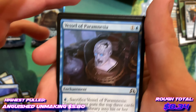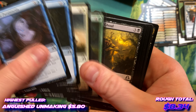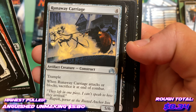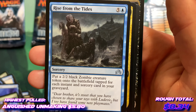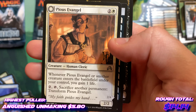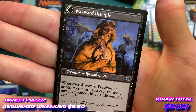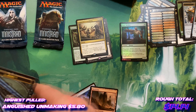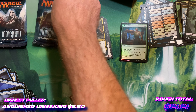Starting off with another vessel — the vessel of pyramnesia. Runaway carriage. Ghouls — yeah that's cool. Rise from the tides, also very cool. Another anguished unmaking with a pious evangel, which could also be a wayward disciple. It has got to seem like I am illiterate trying to pronounce these — my apologies, not my best showmanship here.